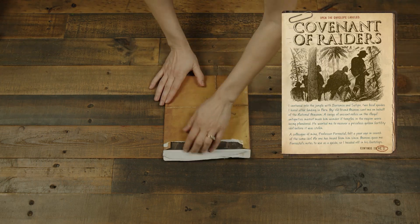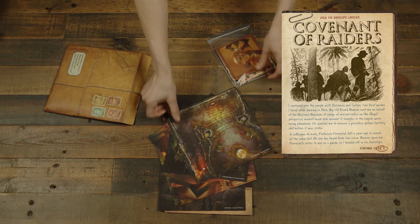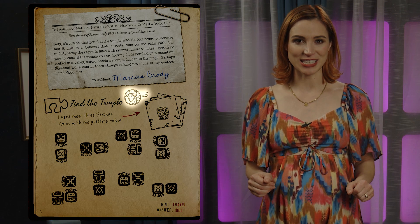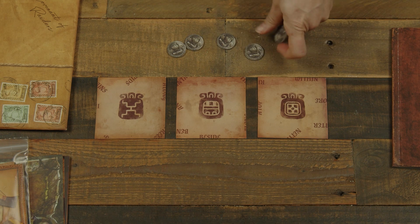Opening the journal, you'll find instructions to open the Covenant of the Raiders envelope, along with Indy's first entry. Read it aloud to your group, or if you're alone, still read it aloud — give the room some atmosphere, right? As players read through the journal, they'll encounter puzzles, which each have a number of coins associated with them. Pull that number from the bag and set them nearby — this is known as the puzzle's coin pool. Each puzzle will also list any components needed from the envelope. No additional materials are needed, but players are welcome to take notes on scratch paper if they like.